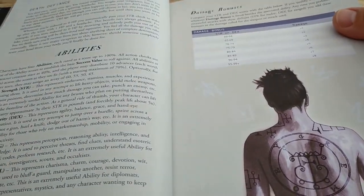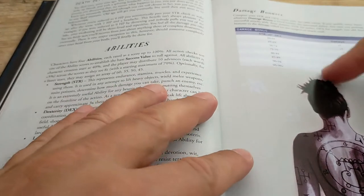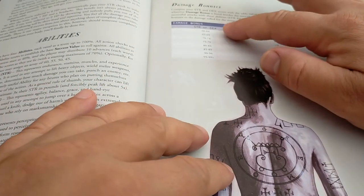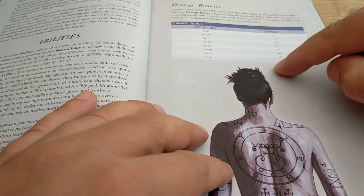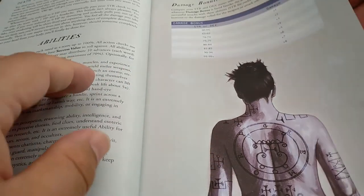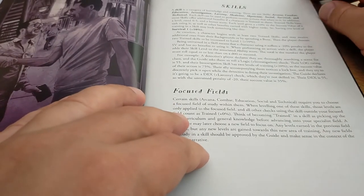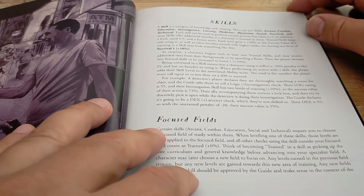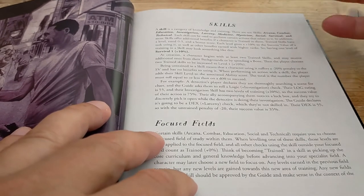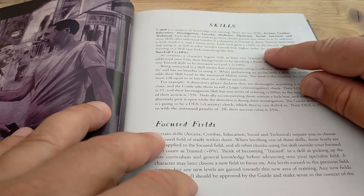It then talks about what the abilities do. Your damage bonus: if you've got a Strength or Dex of 60 or more, you get +1, then +2, and so on all the way up to an impressive +8. There are only ten skills in this system, so unlike a lot of D100 systems it's fairly limited. You've got Arcana, Combat, Education, Investigation, Larceny, Medicine, Mysticism, Social, Survival, and Technical, with each skill level giving you bonuses.